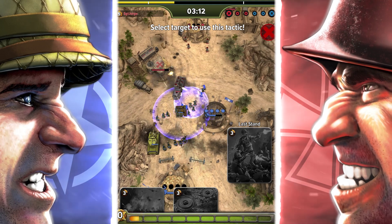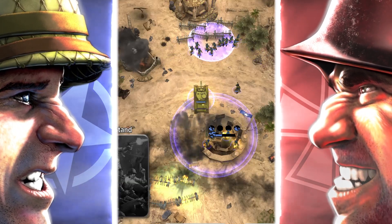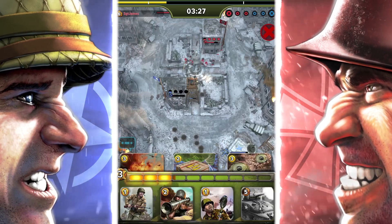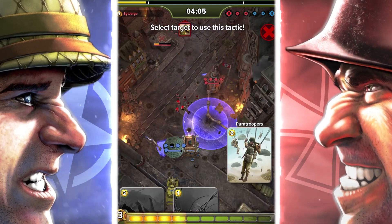First up, Last Stand still felt a bit weak even after the buff to its duration last season, so we're increasing its max absorbed damage. Watchtower's supply costs proved to be too much, so we're decreasing its cost in hopes that it'll facilitate more deck builds.